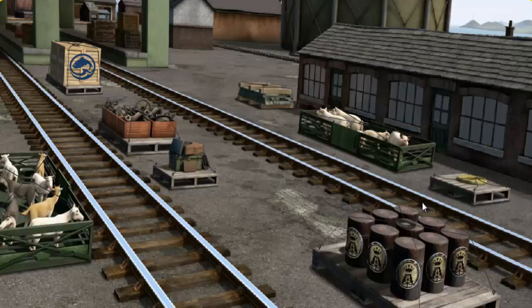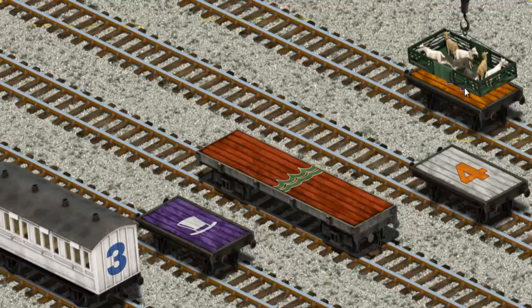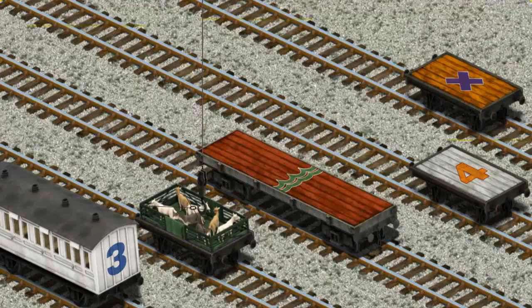It's a busy day at Brendam Docks. Thomas and his friends have many deliveries to make. Salty must deliver the goats to Farmer McCall's farm. Show Cranky where the goats are. There you go. Let's lift and load. Now the cargo must be loaded. Help Cranky find the purple flatbed with the picture of a white top hat. You found it!